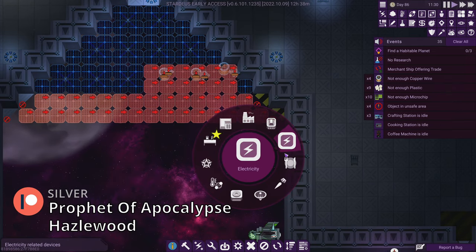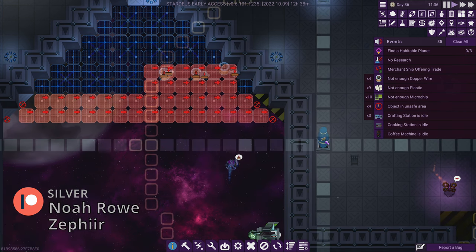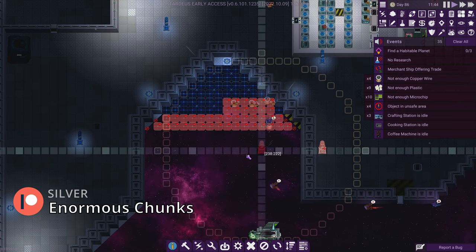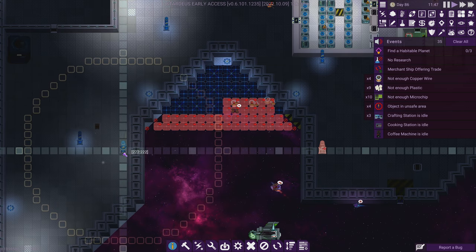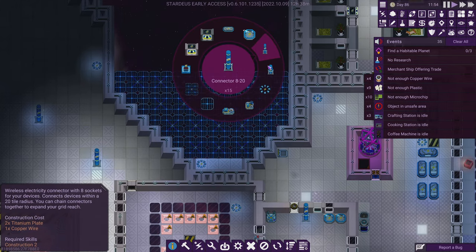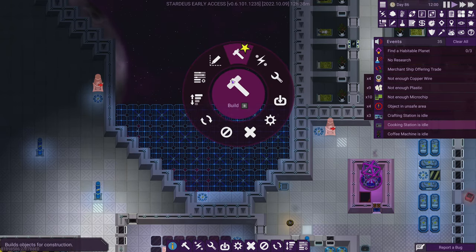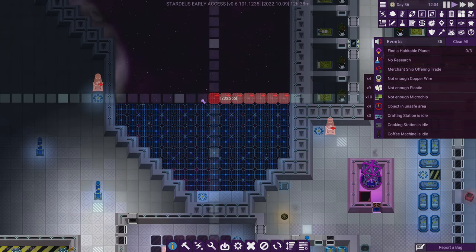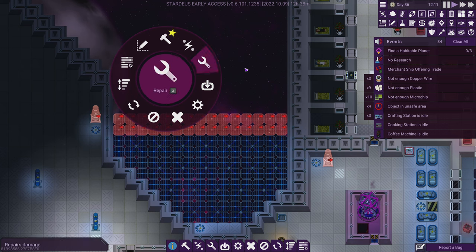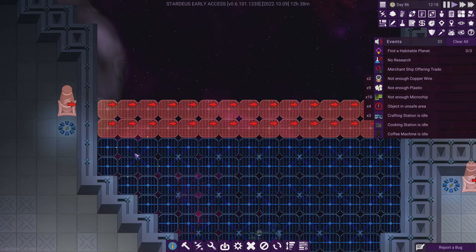Since there's not enough connection points, we're also going to add one of these connectors — maybe from here and also on this side so it goes to here. We get those connected, and on this side I want to do the same thing: put a connector there and one there to get extra connection points. Then we're going to proceed to building a bunch of solar panels — probably this many. I'm trying to do two rows because eventually they'll all be replaced by the bigger ones.